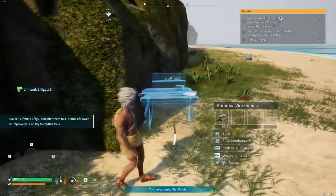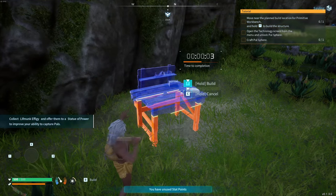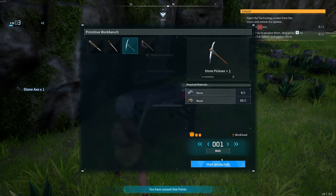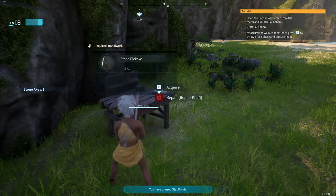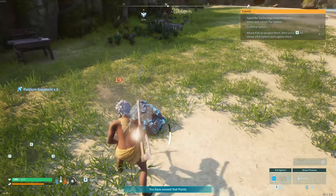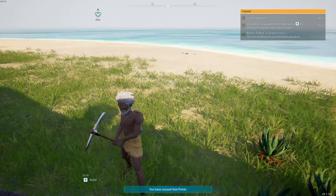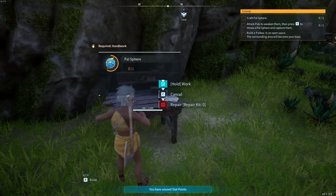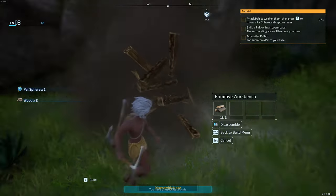Now we're going to focus on getting tools. Press B and bring out the primitive workbench — for this you're going to need two wood. Place it down anywhere since we'll be picking it up afterwards. Go into the crafting menu and make a stone axe and a stone pickaxe, which require 10 wood and 10 stone. Mine the blue rocks in the area with your pickaxe to make a few pal spheres. Go into your inventory, head to the technology section, and grab every single item besides the repair kit. Craft a pal sphere, then press B and C to disassemble the workbench.